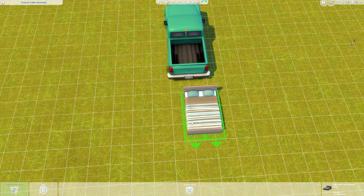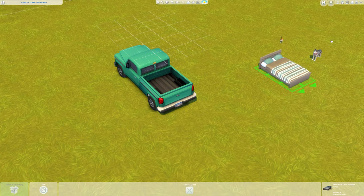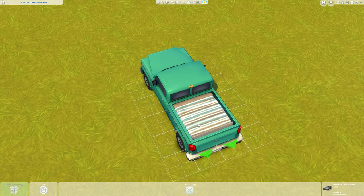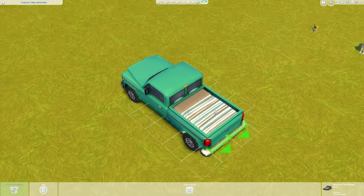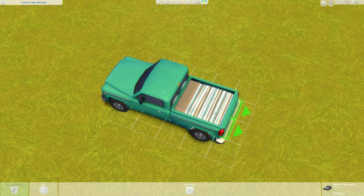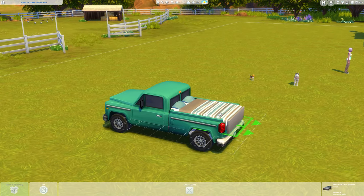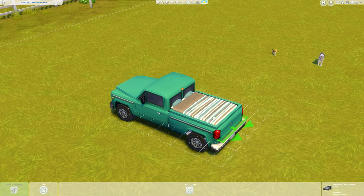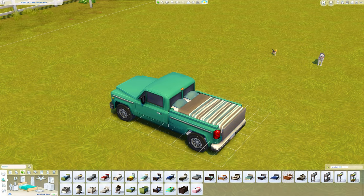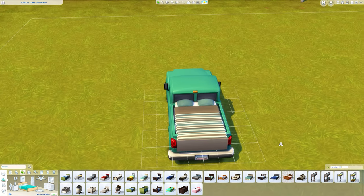With quarter grid tiles on, you can see we get that quarter-point snap. Make sure you're paged up, then place the bed on the floating floor and push it slightly through the back of the truck — just one quarter-tile back. This is because if it's pushed too far in, your sim's head will be inside the car. Raise the bed once so the floor line disappears. Beds without a footboard work best here — there's no wood visible and it looks much cleaner.